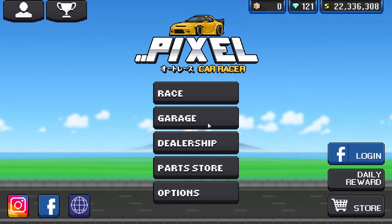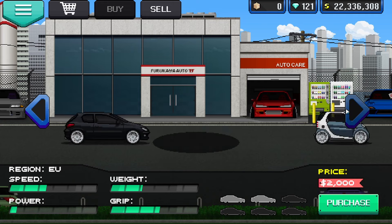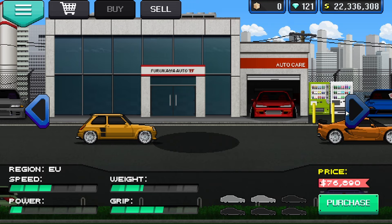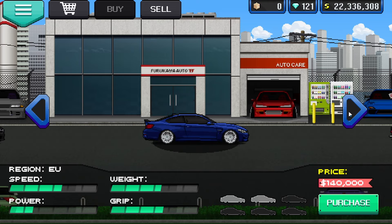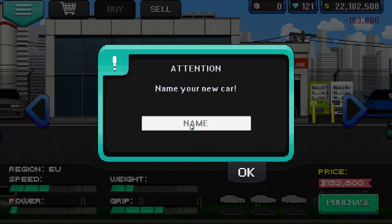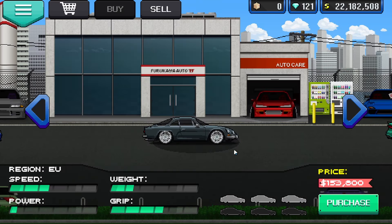Let's dive straight into the video. So what car is this going to be? Go to the EU section of the dealership and scroll along almost all the way. It's not too expensive but it is pretty expensive — it's the old school Alpine A110 for $153,800. The first step is to go buy this car.